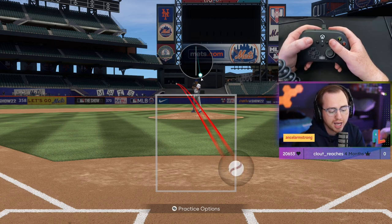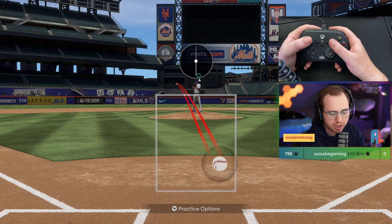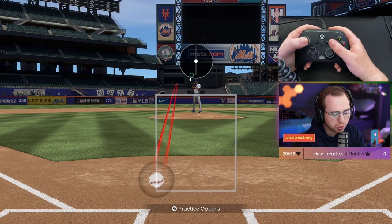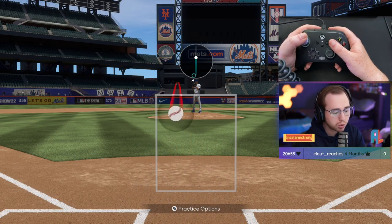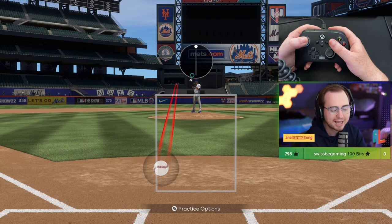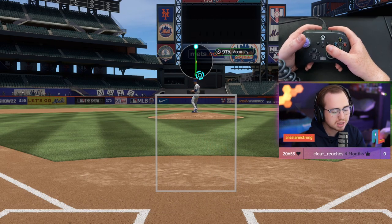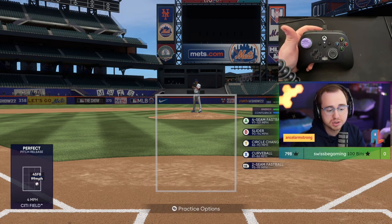Move the ball up or down to counter where they're slamming their PCI, and all of a sudden when they make contact they'll only pop it up. Sometimes you'll get some unlucky exit velocities, but all we can control is inducing weak contact. I recommend staying away from the extreme corners and working just slightly off the corner — a lot of people sit on the four corners, especially with anchoring this year, and will slam their PCI there.